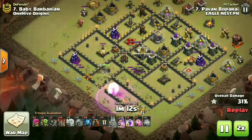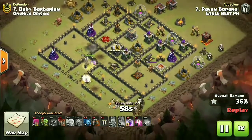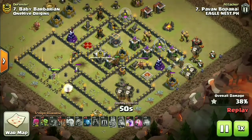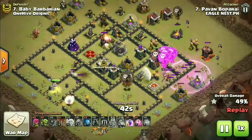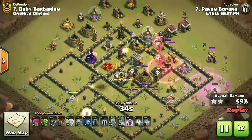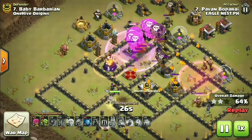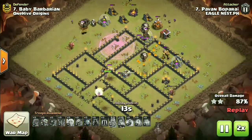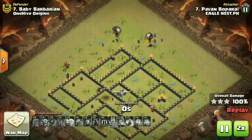Now the lalo potion comes in. Max lava in the clan castle was quite a cool move. The loons are coming in and the second lava hound follows. Minions at the back end do cleanup. The raid spell is down - a bit early, but good enough to take down the wizard tower and archer towers. Haste spell moving towards the final portion of the base, lava hound tanking beautifully. Last haste spell drops and the base goes down - look at the number of loons still alive, absolutely a balloon parade.